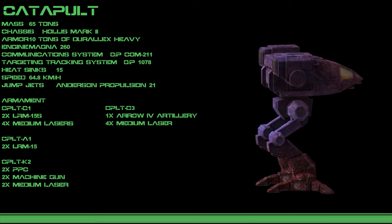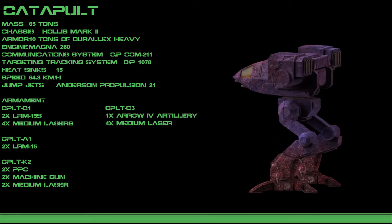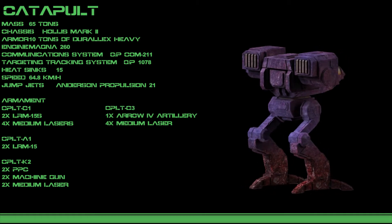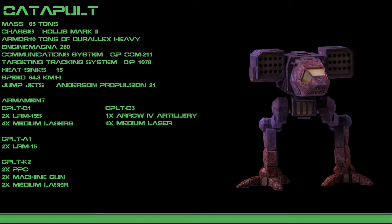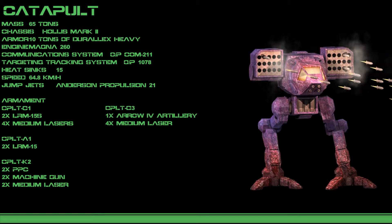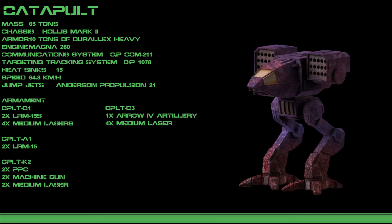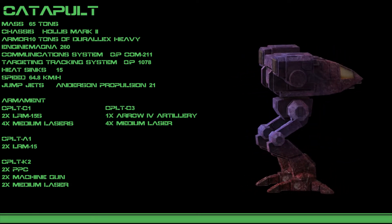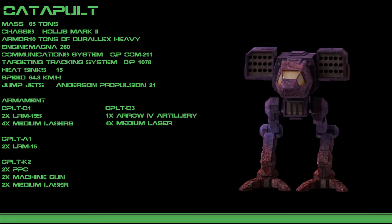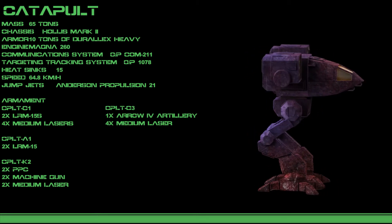The Catapult is slightly shorter than most heavy mechs, standing at approximately 12 meters tall. Its weapons are mounted in two characteristic blocky arms affixed to an egg-shaped torso atop bird legs that end in talon-like toes. Weighing in at around 65 tons, the Catapult is slightly below average weight for a heavy. Its top speed of 65 kilometers per hour gives it a solidly average running speed, and jump jets allow the design to hop over terrain and give it an edge against non-jump-capable opponents.